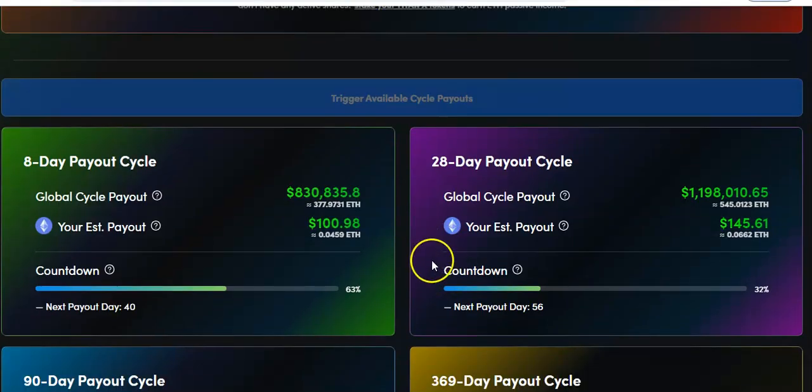Am I wrong? Somebody tell me I'm wrong — because every 8 days, you get a payout. That's 8 days, then 16, then 24 — three 8-day payouts before you even hit the 28-day one. I could be wrong but if that's the way it pays out, that is awesome.